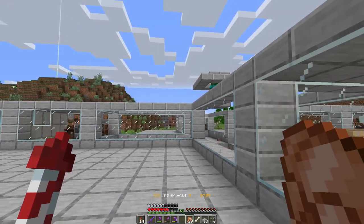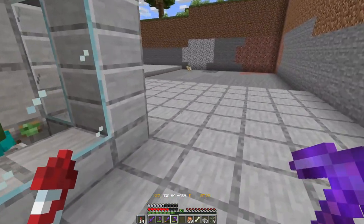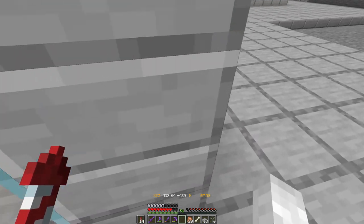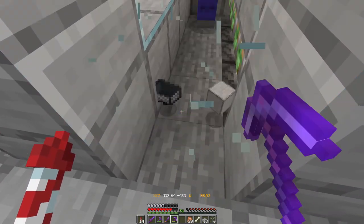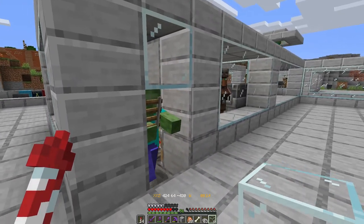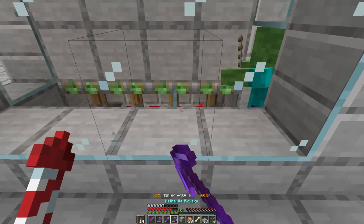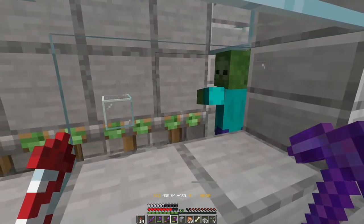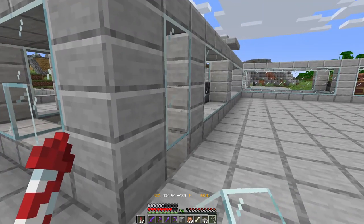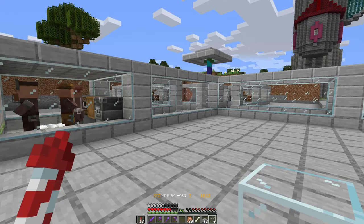All right, slabs are all in place, zombies are all in place — we just need to deal with this villager. Let's get rid of this guy first and try to get him out. Get back in there — I don't think he can get out because of the slab. Maybe I can trick him. There we go. I just need to take the other guy out on this side.